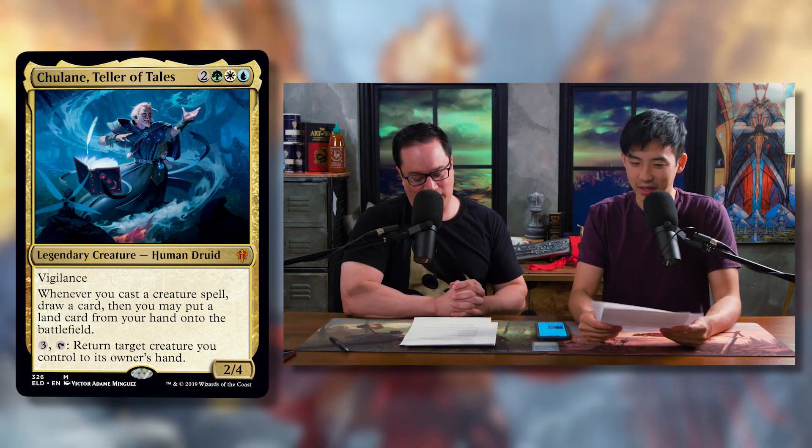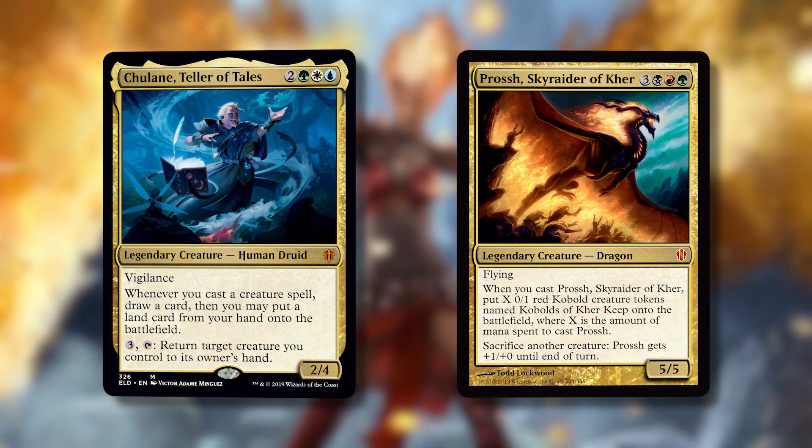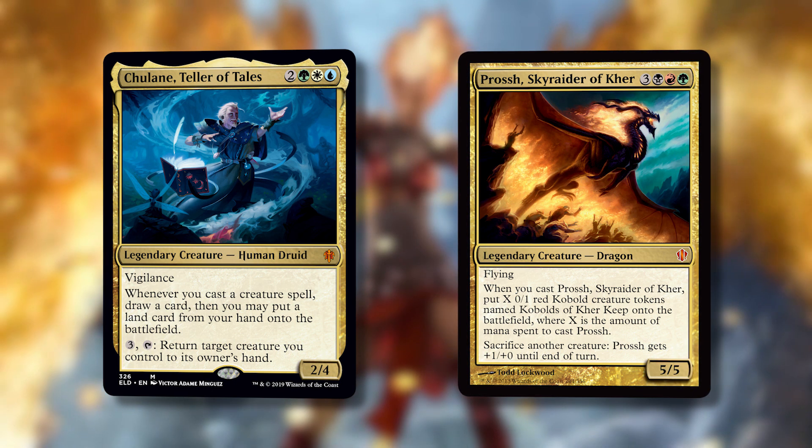It pays you off big time for stuff you already want to do. It seems nuts, and I think everybody had the same feeling when they saw this card. Does it really need that last line of text? If you somehow whiff on all your card draw, you can bounce a creature and just get the chain going again. One of the things about this deck that was a little challenging is that it's generically powerful. You look at a card like Prossh, and it's like, you want to make tokens and sacrifice them. Chulane is just like, cast creatures and benefit. So you do need to pick a lane in some respects.